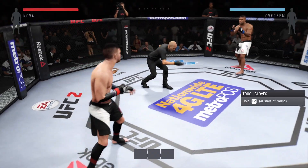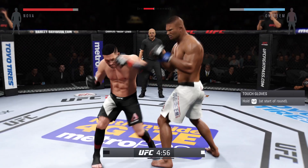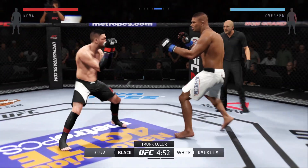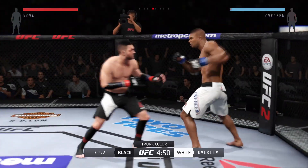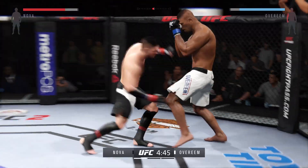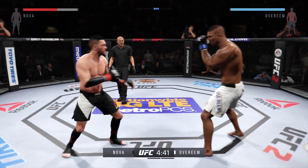Alistair Overeem. Here we go! Fight scheduled for three five-minute rounds. White trunks for Overeem, black trunks for Comeback Kid. Alistair Overeem is a highly decorated striker, one of the best to ever compete in MMA, and one of his best weapons are his knee strikes.